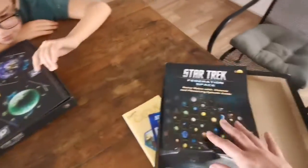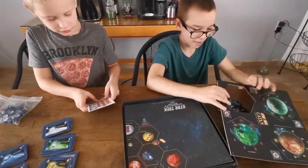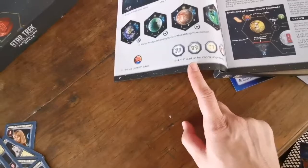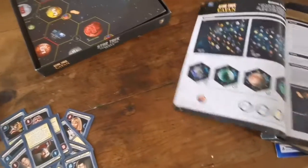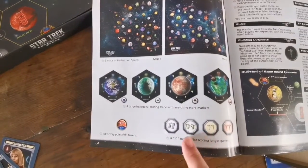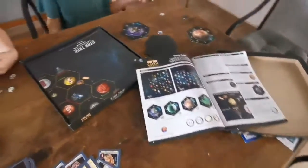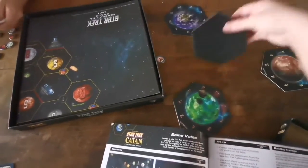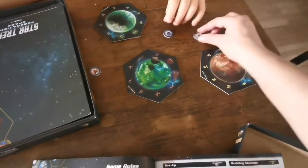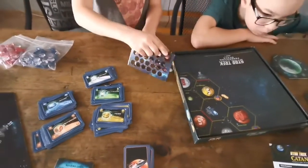So here we have — it's not a map. Look at this. This is so tiny. Small pieces are so tiny. So those are victory points, Tristan — victory points and markers for scoring longer games. And Sawyer has the large hexagonal scoring tracks with matching score markers. Do they each have matching markers, Sawyer? Mm-hmm. And Tristan, you got out all the victory points and the longer game tokens?